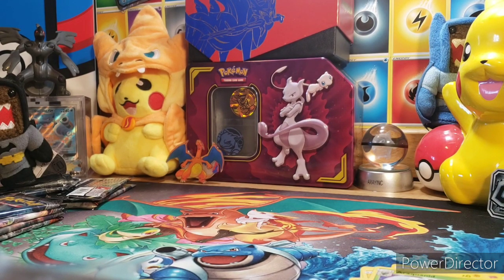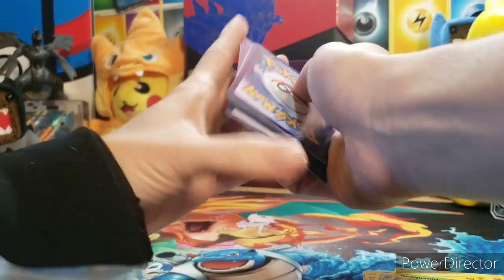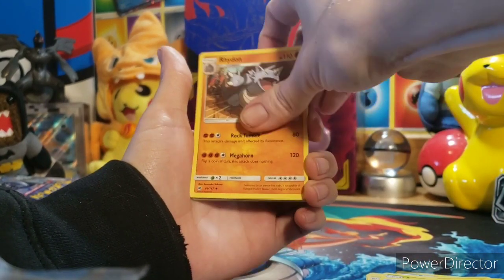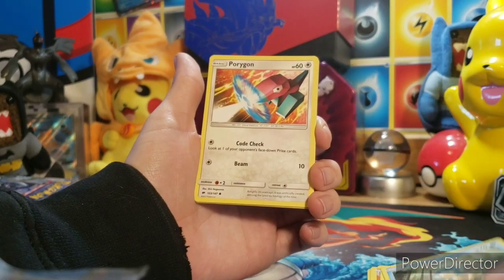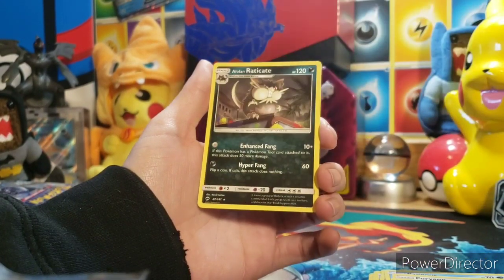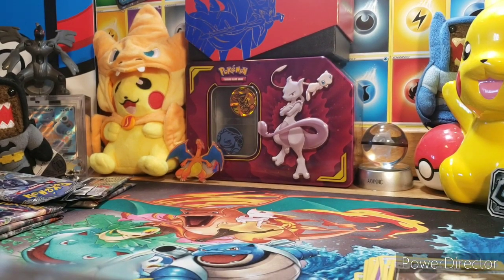It's gonna suck if we get nothing out of this box — it's 35 bucks down the drain. Four from the back. We got ourselves a steel energy, Rhydon, another Lunatone, Charmeleon, a Spur, another Pansage, Pamper, another Porygon, Alolan Rattata, reverse Malamar — that's kind of cool, it's a rare. And our rare is Alolan Raticate. Starting to get worried, we can't get anything. We'll at least get more cards, right?